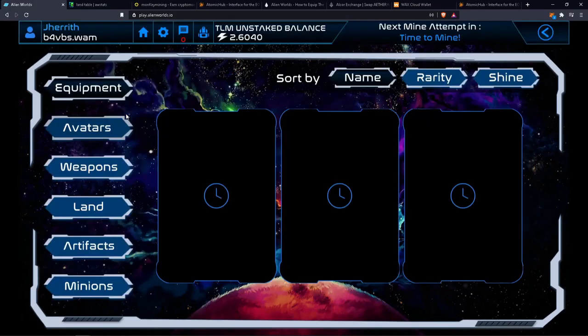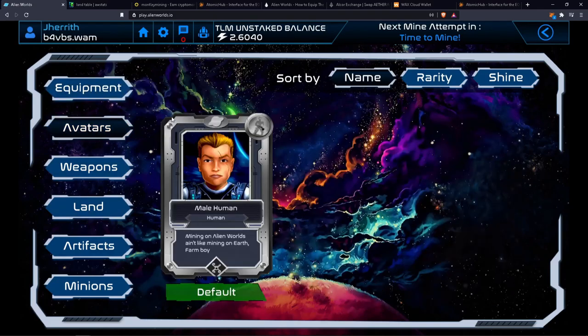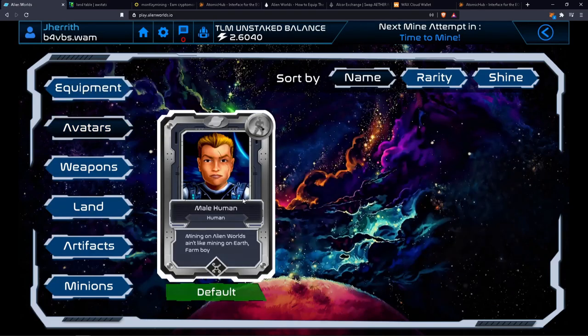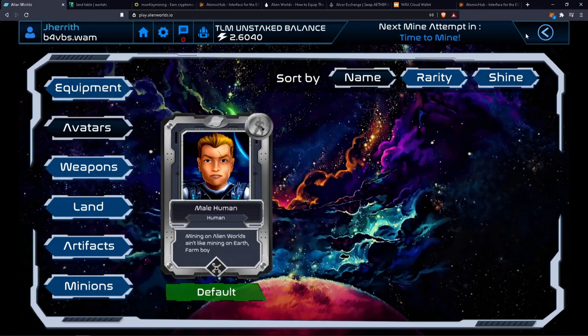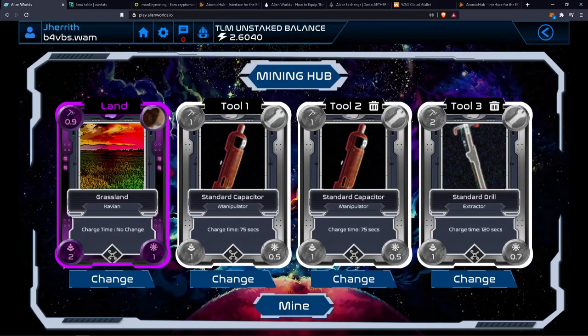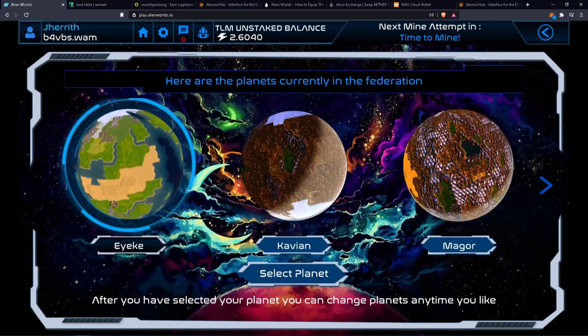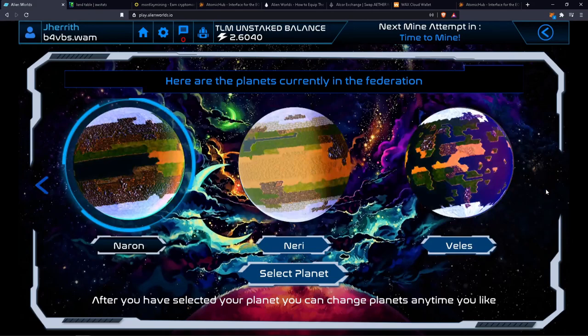When you first start, all you're going to have is the standard shovel and the male or female human, whichever one you select when you create your user. After that, you just start mining. When you mine, you select a world — you have a choice of six right now.